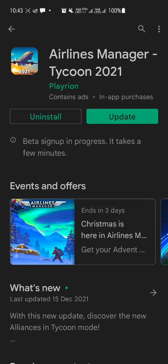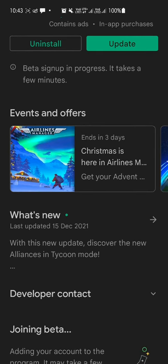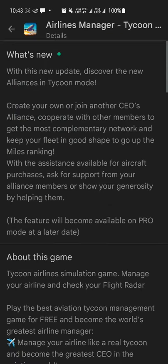First we'll see what's new in the update, so you can read this: with this new update, discover the new alliance in tycoon mode — create your own or join other CEOs' alliances, and cooperate with other members to get the most out of your complementary network.